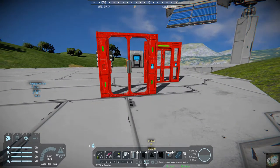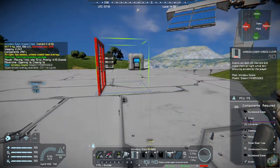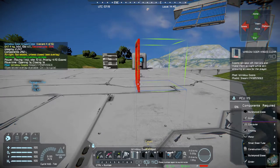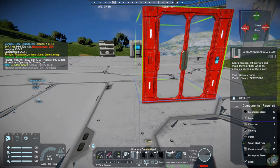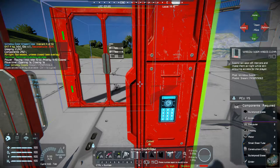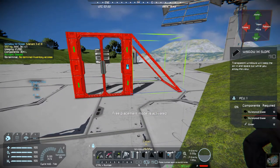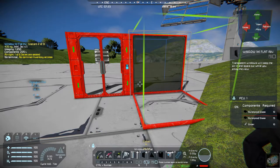I'm in creative mode, so it makes the building pretty easy. Let's just do a simple box office-type setting — let's go six and do that.